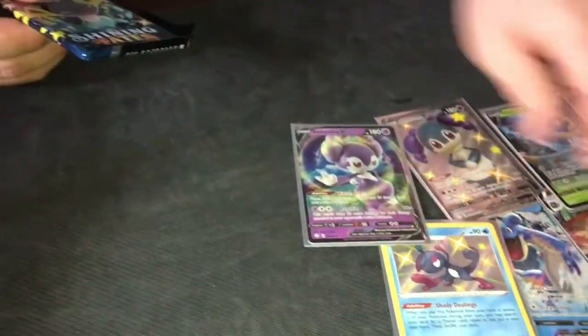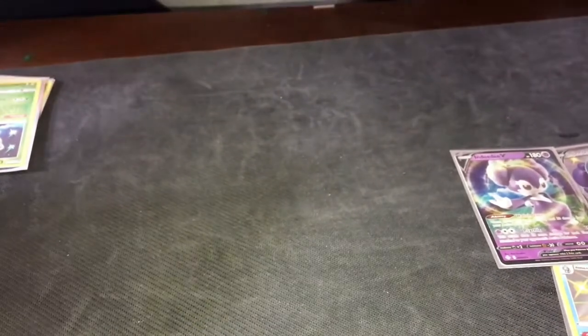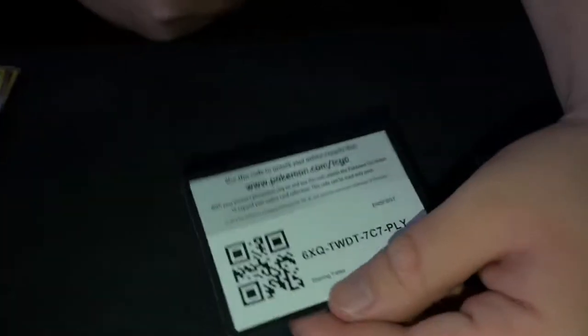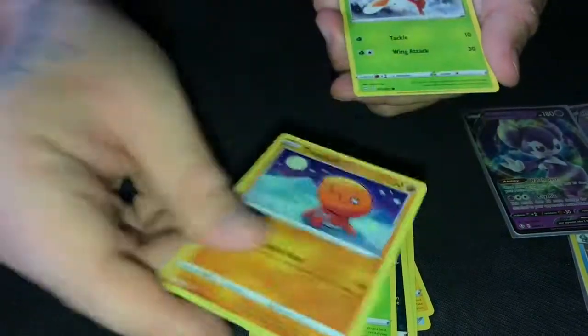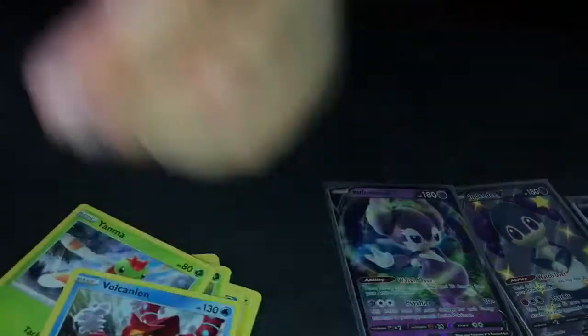We got eight ultra rare cards so far — that's not bad. One more pack left and then we go to the bonus set. If we get at least one more shiny it's a win. Another cold card — pack trick. 1, 2, 3, 4. Steel Energy, Trapinch, Rusted Shield, Rotom, Shanks, Coldpin, Groupie, Trapinch, Yamask — there we go — gold card! And a Volcanium. Ended on a gold card!